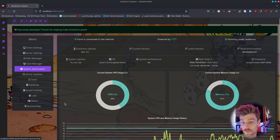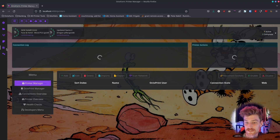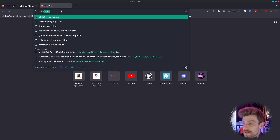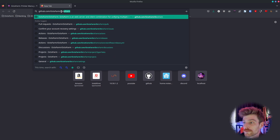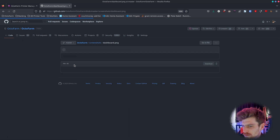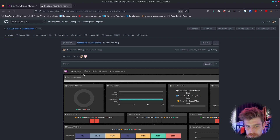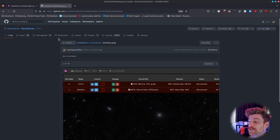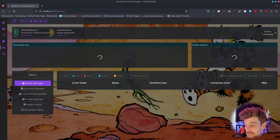To show you one of the changes: I've completely refactored the current operations, which is this little bar here. I actually forget what the old one looked like myself. But this is it now — it's changed a lot. I'm hoping it will give you a much more focused window into what's currently going on on your farm.